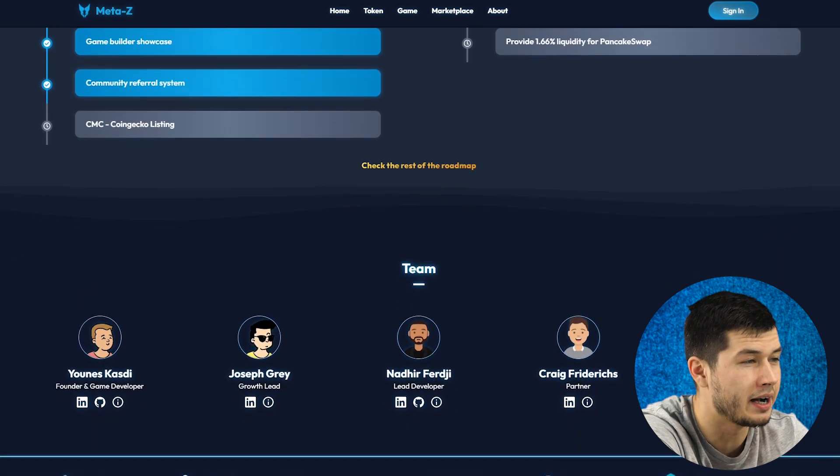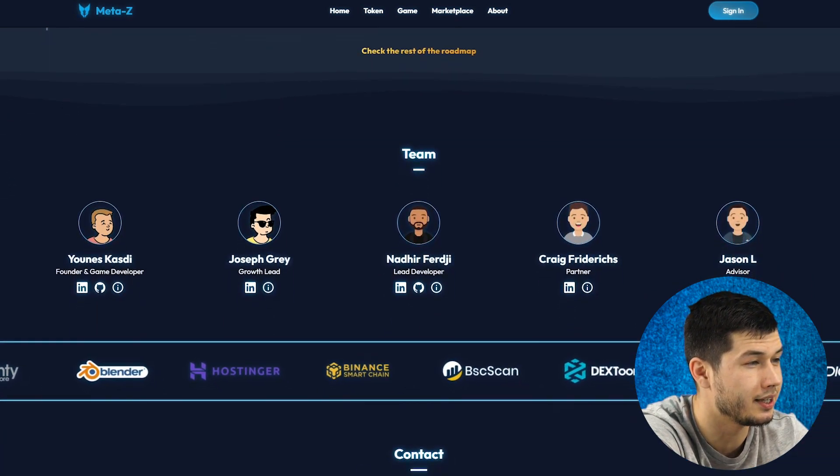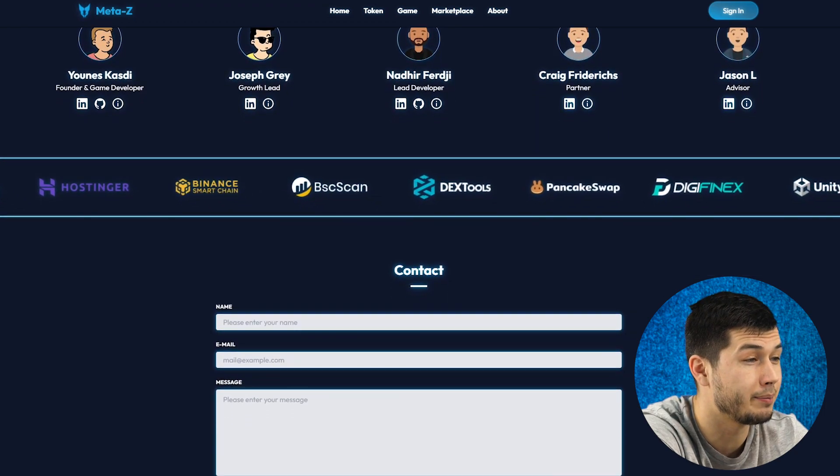The four primary building blocks are: Base game, Builder, Marketplace, and MetaZet token. Let's take a closer look at each of these components.